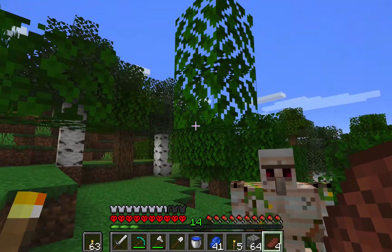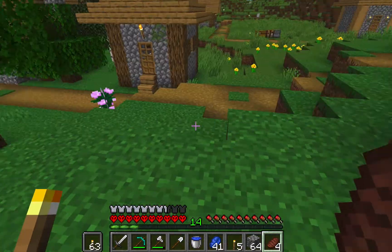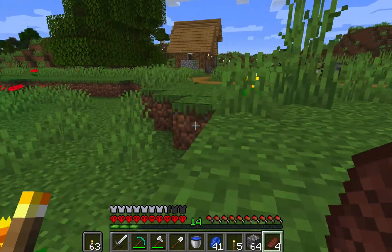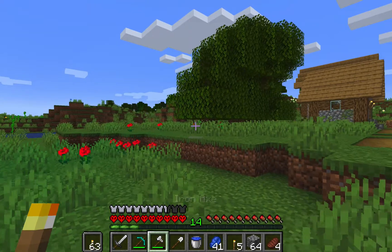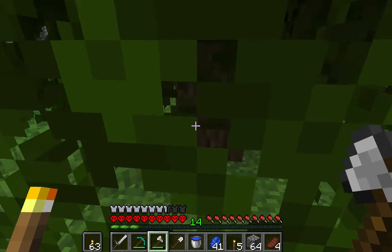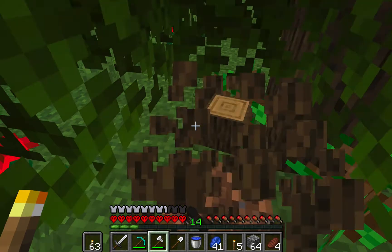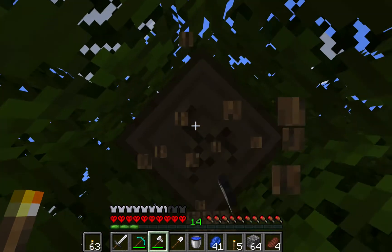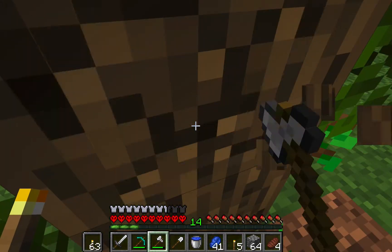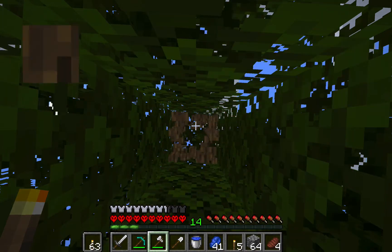The iron golem is right there — I'm too scared. We probably need more wood so we're just going to cut some trees down here. Oh, we just got a free sapling! There we go, this is a big tree.